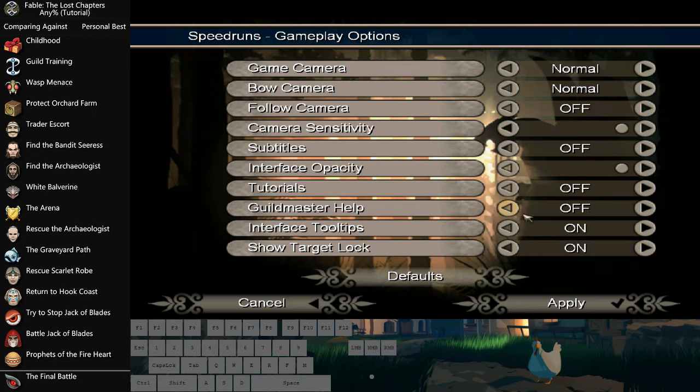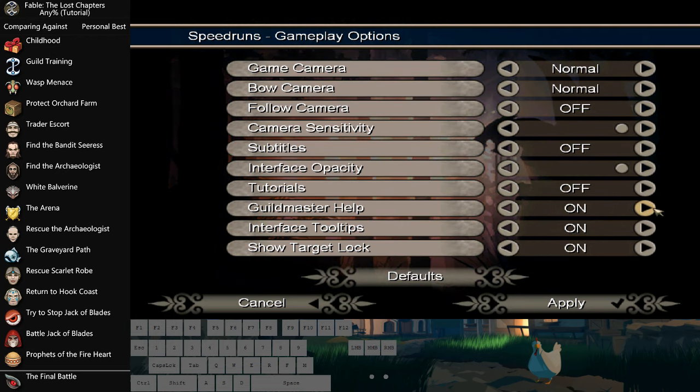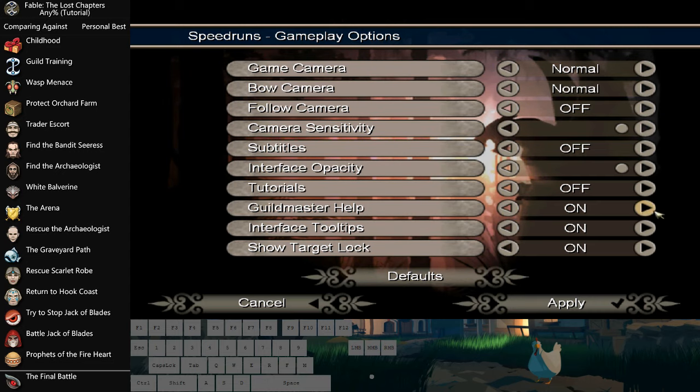Guildmaster Help is optional — he can scream at you when your health is low, your will energy is low, or your health is critical. Either way, you can actually turn him off in Lost Chapters, which is nice, but that's entirely preference. I personally have him off.